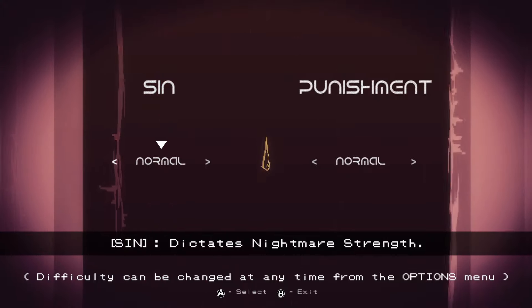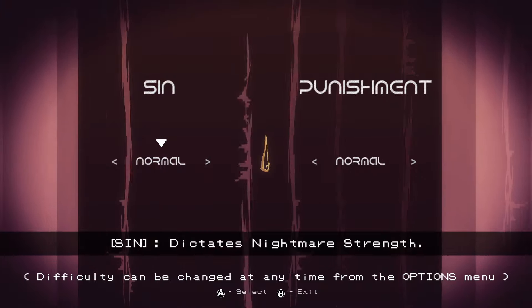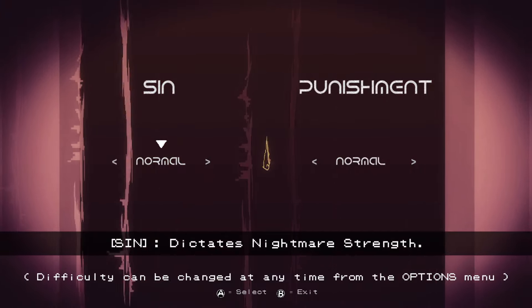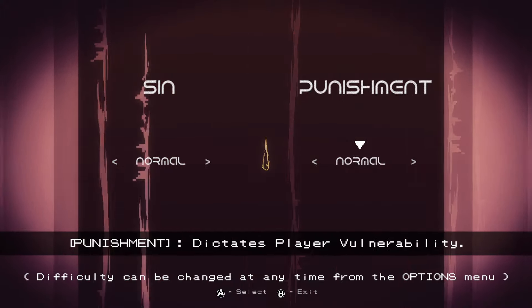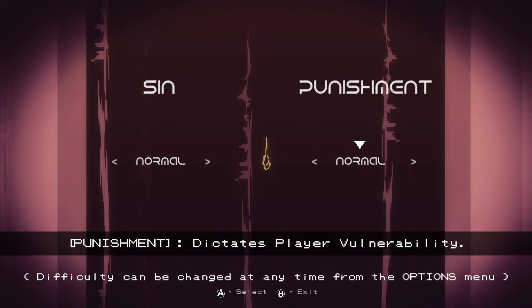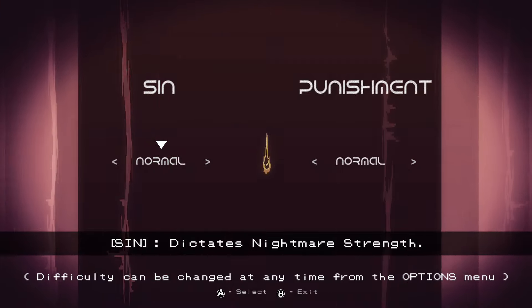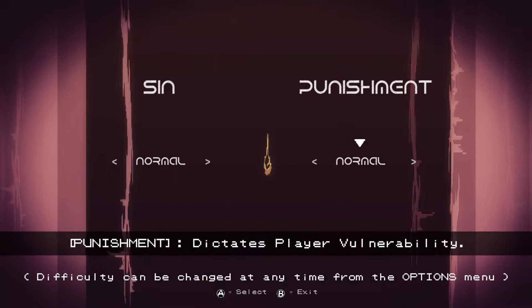There we go with the difficulty selection. Sin dictates nightmare strength. Difficulty can be changed at any time from the options menu — good to know. Normal. Normal. Punishment dictates player vulnerability. So nightmare difficulty affects the enemies, and punishment affects how much damage we take. Fair enough.